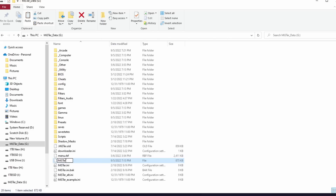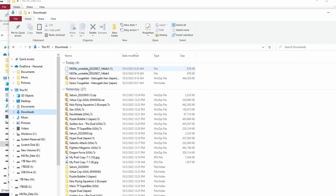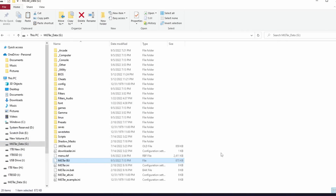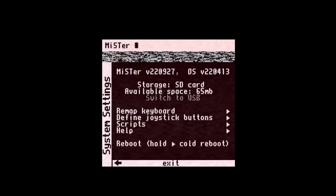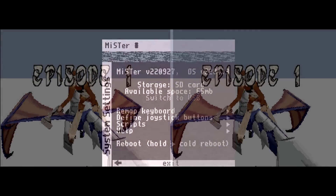All I do is rename the original MiSTer file — I use 'BU' for backup. Then when you download the unstable build, copy it to the root of that drive and rename it 'MiSTer' — M-I-S-T-E-R — making sure the capitalization is there. Reboot your MiSTer with that new file. You'll see I'm on v220927, which is the date of the unstable main. It helps with Saturn.